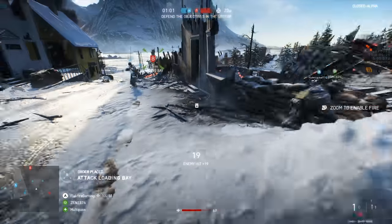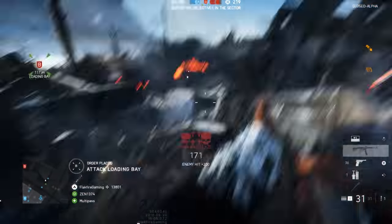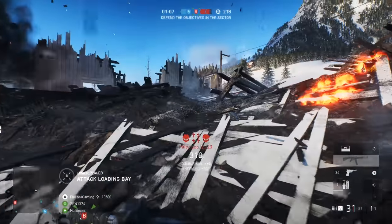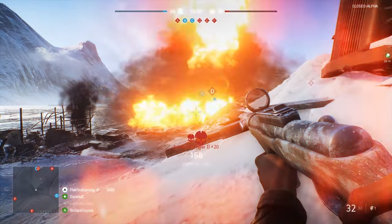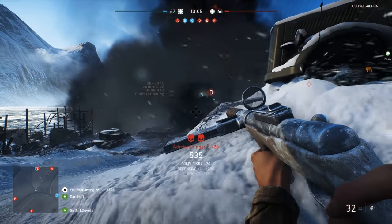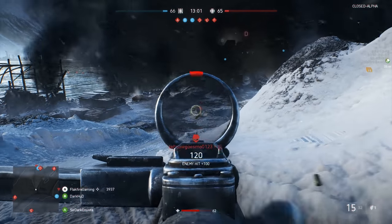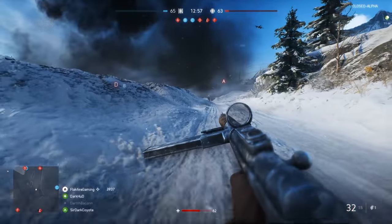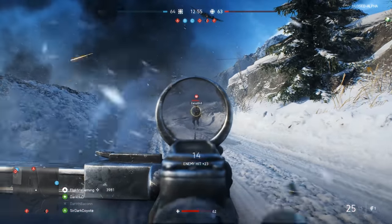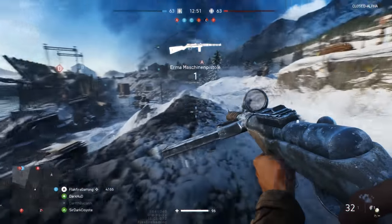Today we're going to be talking squad reinforcements in Battlefield V. If you're out of the loop, reinforcements are the tools the squad leader can use to make an impact on the battlefield. In the Battlefield V alpha, there were three of these available: the flamethrowing Churchill Crocodile, the lumbering Stormtiger, and the V1 Flying Bomb. These are all called in using squad points, accrued from good team play.